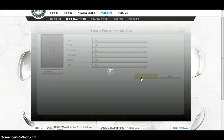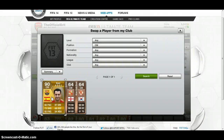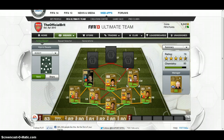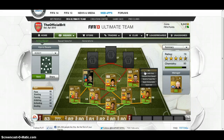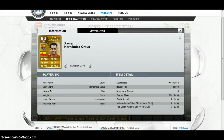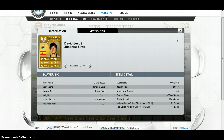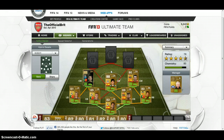You've probably seen this already — it's Xavi. Look at that passing: 93 passing, 87 dribbling. Every time he passes it, you're going to find someone. You're starting to see the expensive side of the squad here — 49,000 coins. His price has dropped a lot; he used to be worth about 60k.